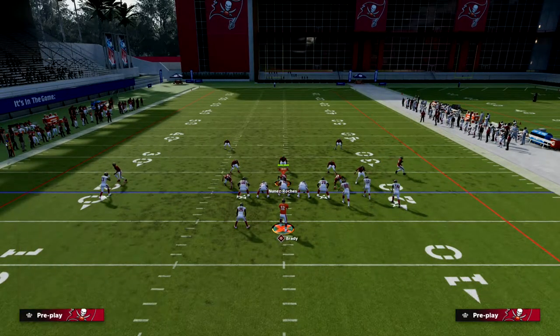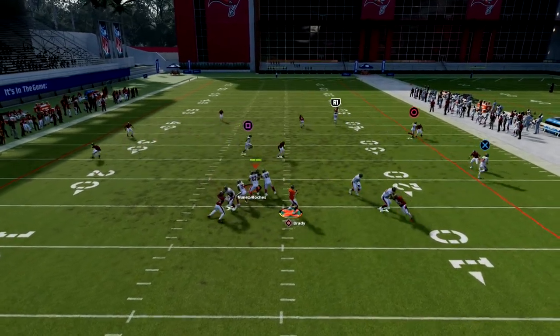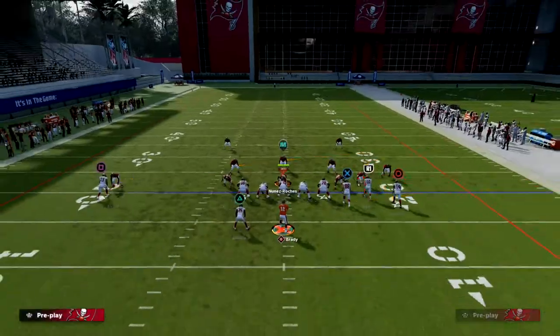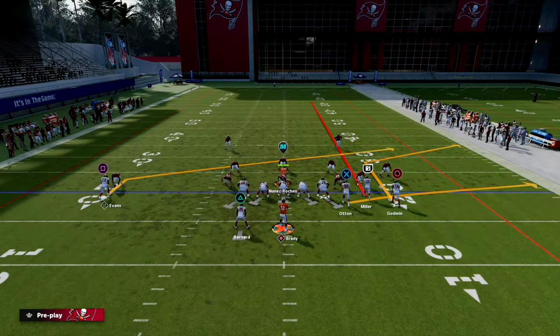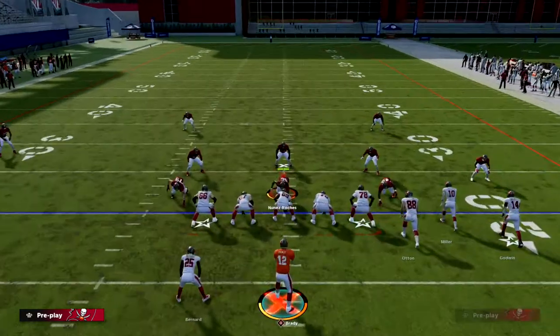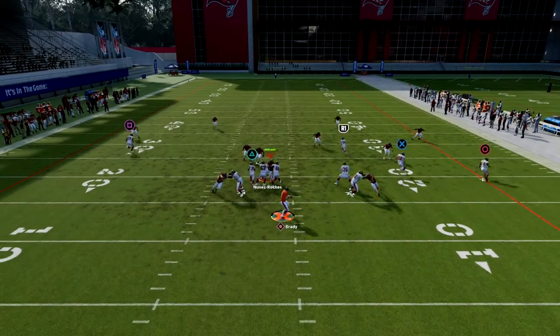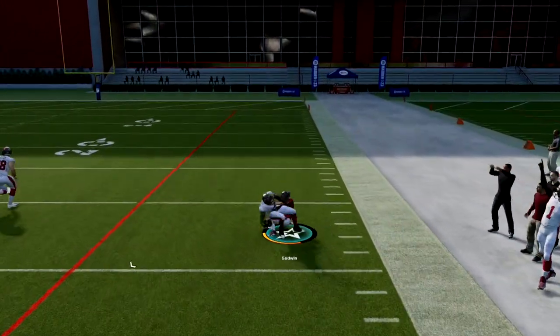Now, let's say they run something like a specific coverage — your streak to Scotty Miller will clear out some space for you to hit that route. Obviously they're probably going to user that, and realistically if they call Cover 2 Mabel this play is kind of dead. But it's going to open up other things for the offense. So if I see a base alignment and I'm anticipating cover two, I would want to audible over to four verticals — and then the wheel route will clear that zone and you can throw it over the top for a big gain.